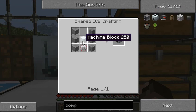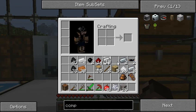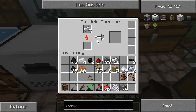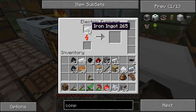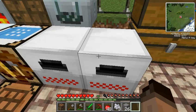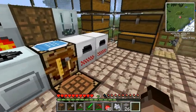Oh, we need another nine refined iron, so maybe seven more. Let's see if we can do this quickly — maybe some of it in here. Yeah, I think that should do it. So a compressor over here and a recycler over here.